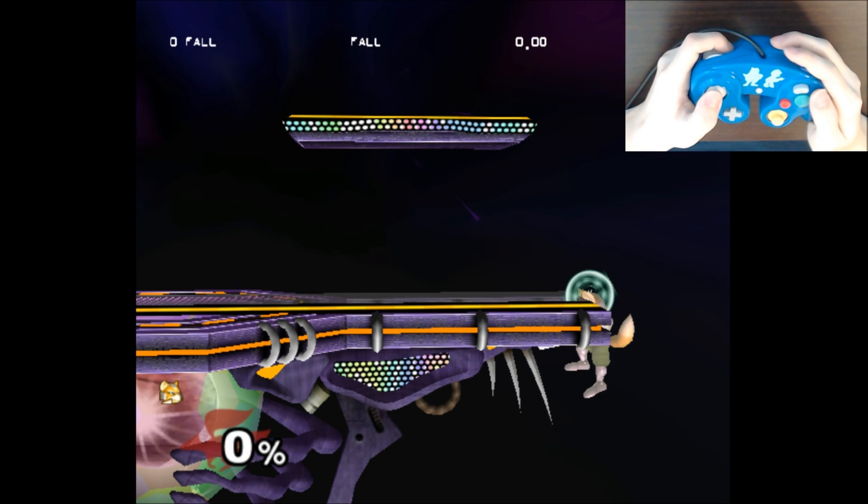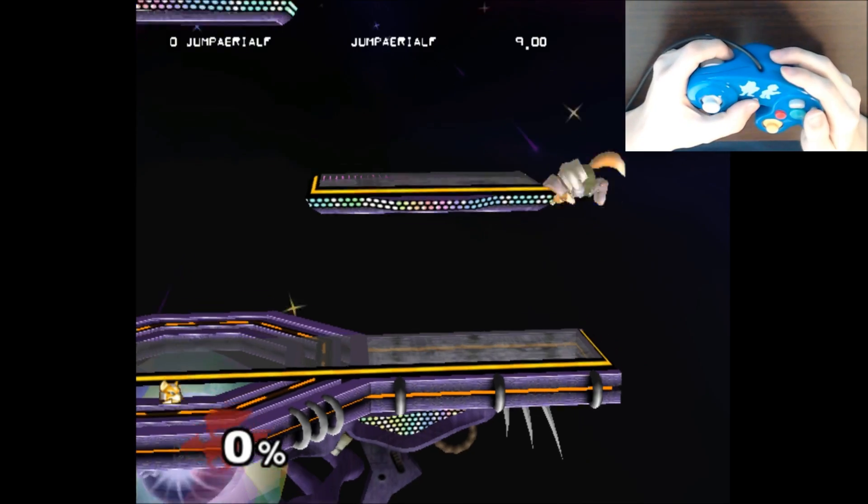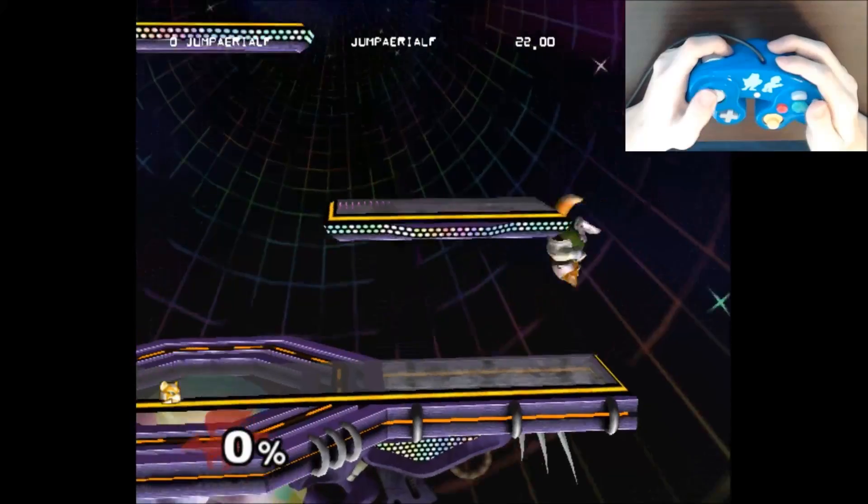The first thing you have to understand is that the way in which you reached the ledge affects the timing of your ledge dash. This is because your ECB, or environmental collision box, is distorted.